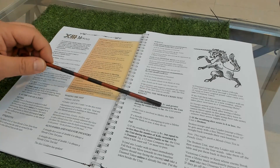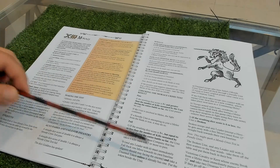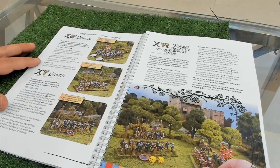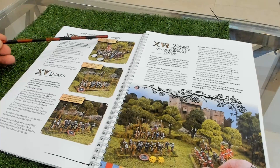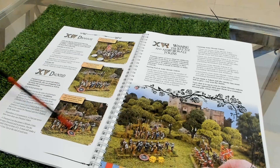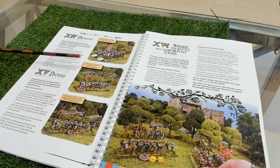Some veteran units re-roll ones, and some levy units re-roll sixes, depending on whether you hit on a four-plus or five-plus. Here you have examples of disarray and daunted - disarray is basically disorder, daunted is double disorder - and how you rally by bringing a commander. If you're disarrayed or daunted you get negative modifiers in shooting or hand-to-hand combat with reduced dice.